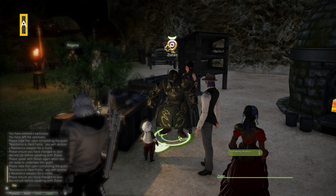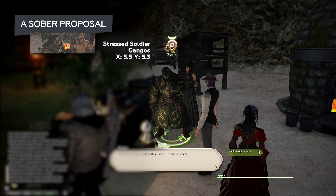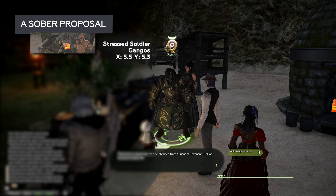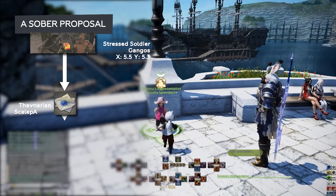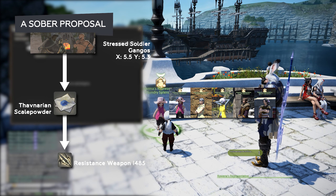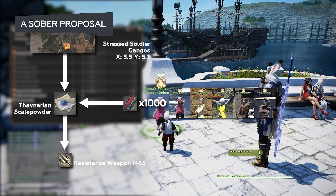The first step is the quest A Sober Proposal. The first weapon that you get is on the house, but any subsequent weapons will require four Thavnairian Scale Powders. These can be purchased from a Rowena representative for 250 poetics each, or a total of 1,000 poetics.